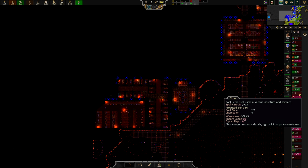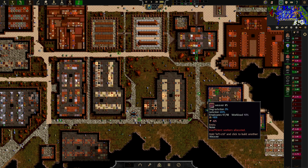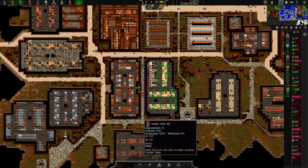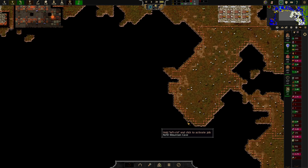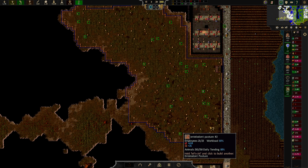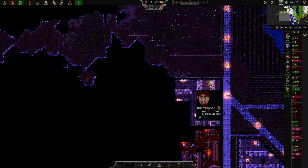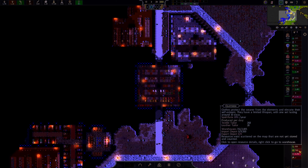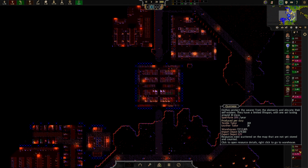It seems that we are just really struggling with the coal. Does this use coal? No. Does this use coal? No — so that's not dependent on coal at all. We'll probably need another library here at some point. And we are just going through our clothing here.